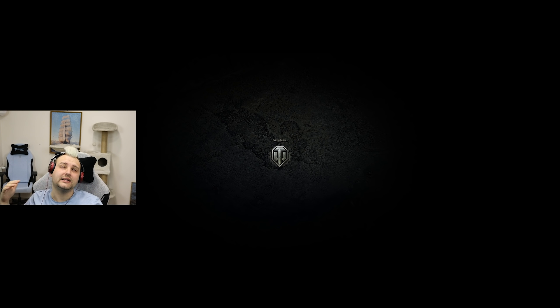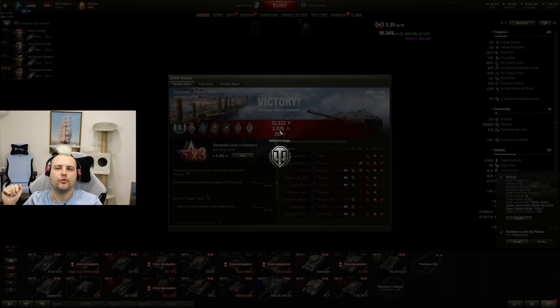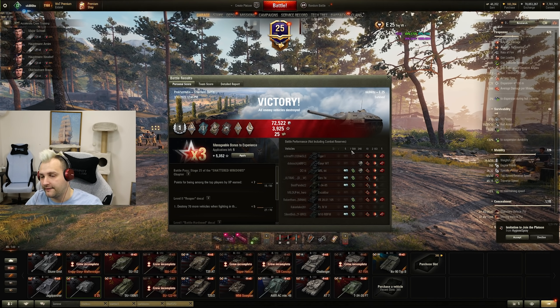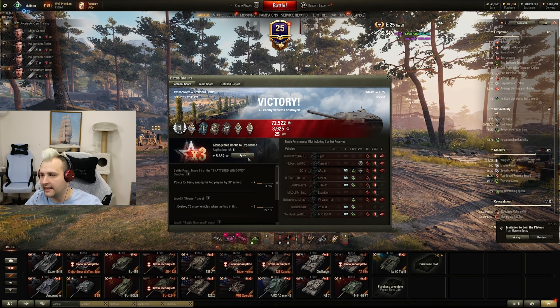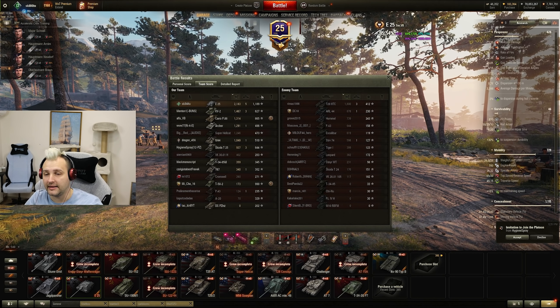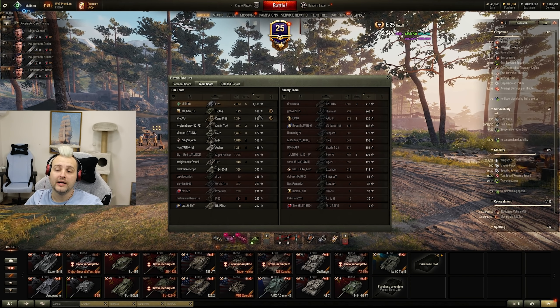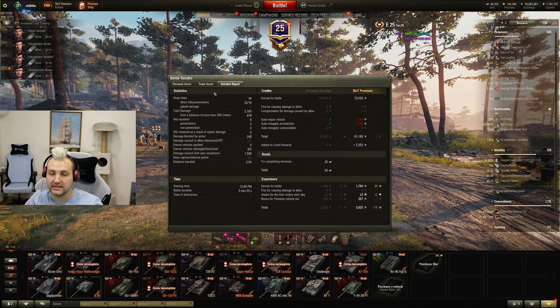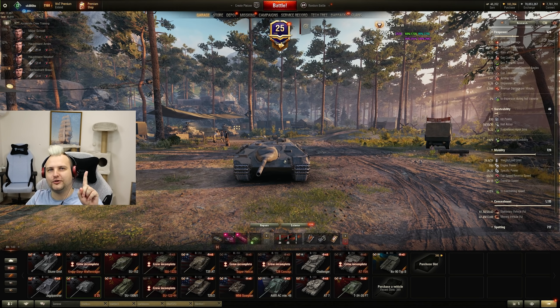Maybe if I sat in the one-two line I could have gotten a bit more damage, but I am not going to cry about it. So: 2,100 damage, five kills, 1,500 assisting damage — absolutely insane. Top by experience, top by damage, we did everything properly. It was a perfect map for this tank and we made 61,000 profit in five minutes. Crazy how fast World of Tanks is nowadays. Beautiful game. Let's go to the most popular tank.